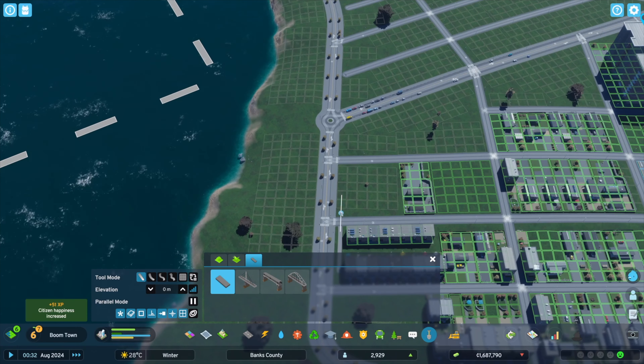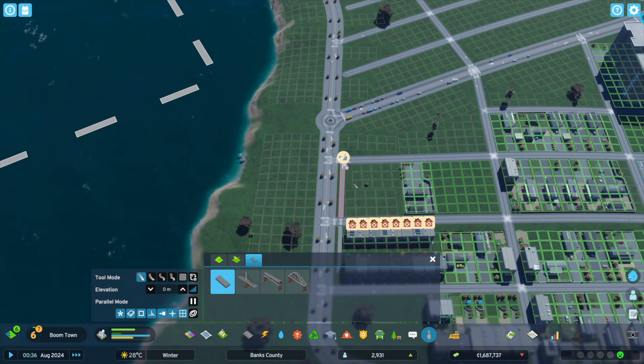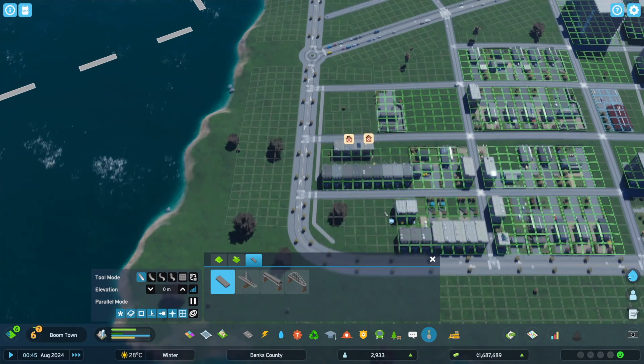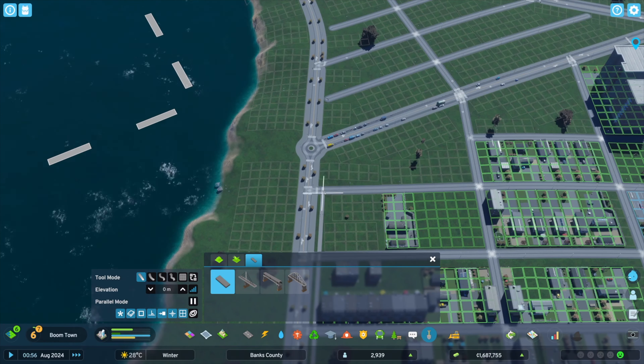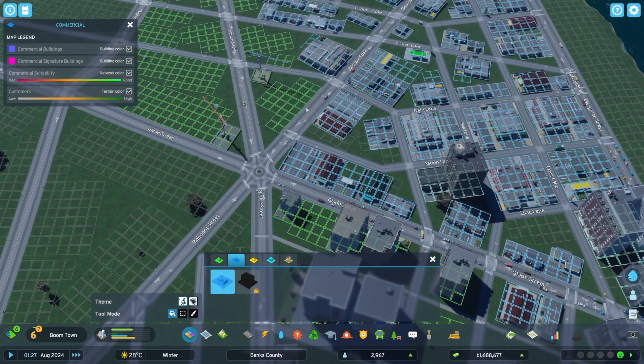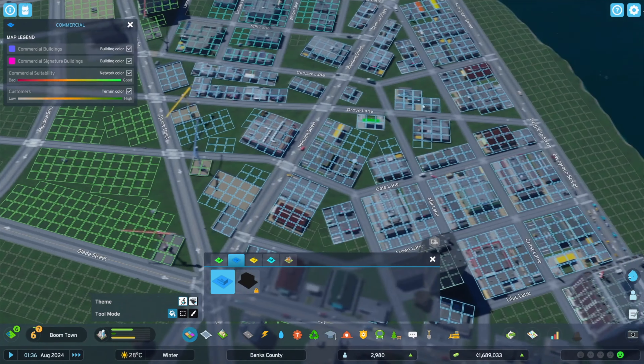What I might do is rezone a few of these spots over here since they're a little bit closer to the downtown area. I think I meant this spot to be a park as well, so let's get rid of that. I kind of want to just experiment with the natural zoning that occurs with the game — it's pretty messy, but I want to see how the buildings fill in. So let's bump up the game speed a little bit.